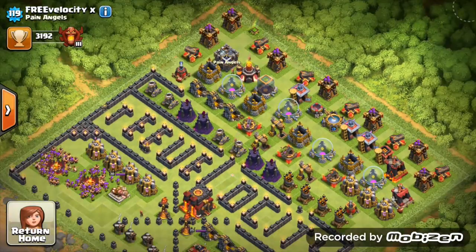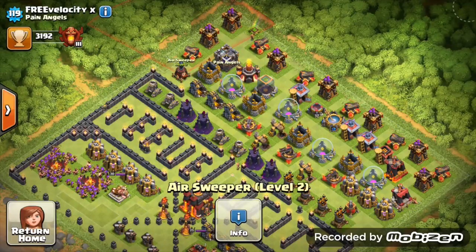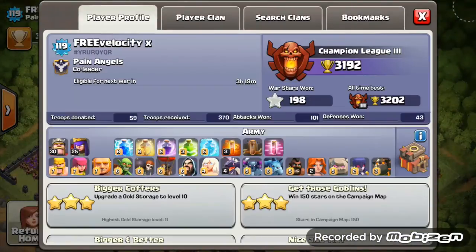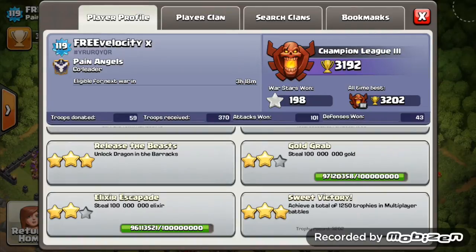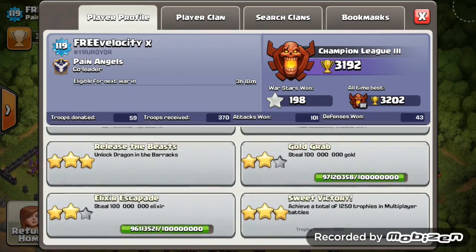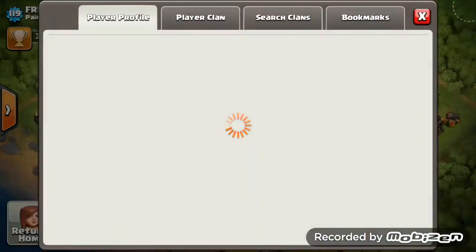Dark drills are maxed out, almost everything is maxed. Air sweepers are being upgraded — level 2 isn't that strong so you know why you have to. Your heroes are amazing: level 30 king, level 25 queen — brilliant combination. Your main war troops look great — you're eligible for war in 3 hours. Golems maxed, lava hounds maxed, pekkas maxed, wall breakers maxed — all the strong troops maxed. Get those free gem achievements and you'll be awesome.